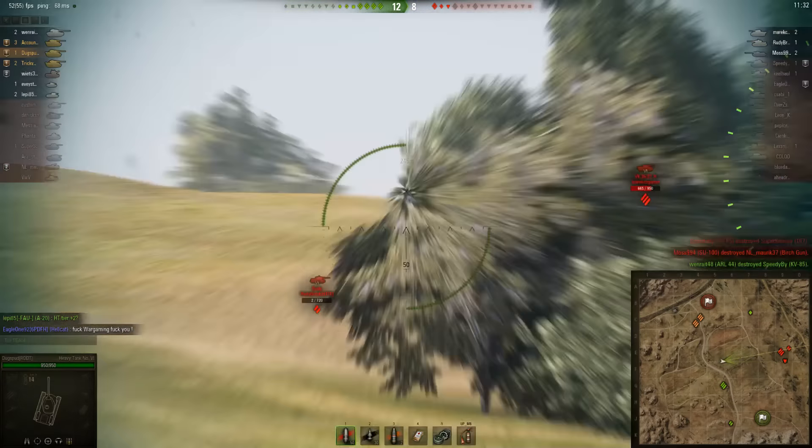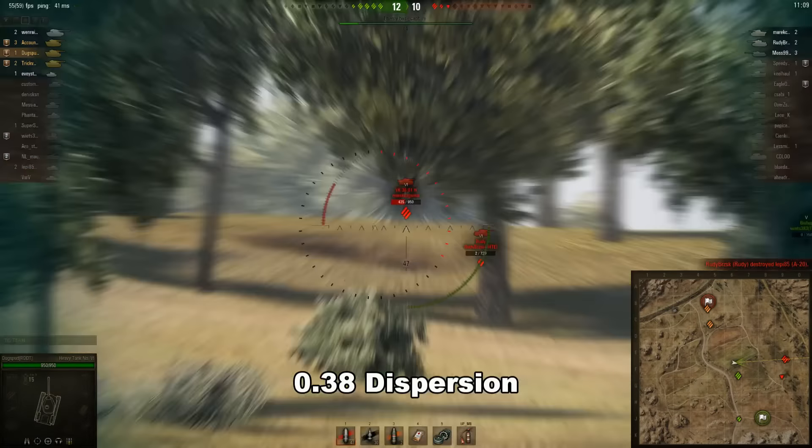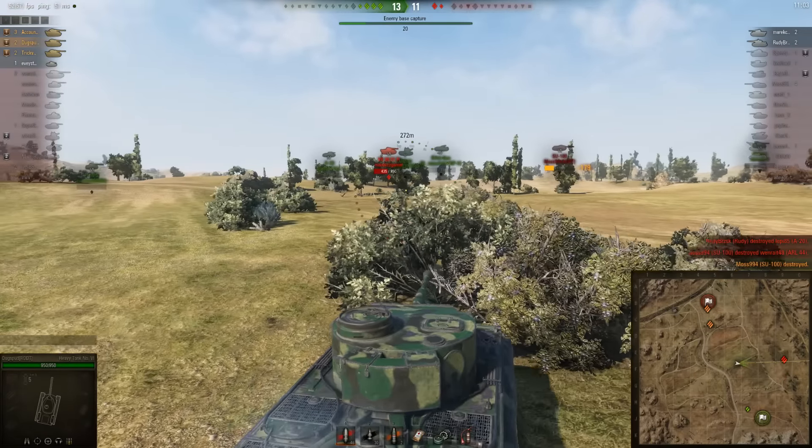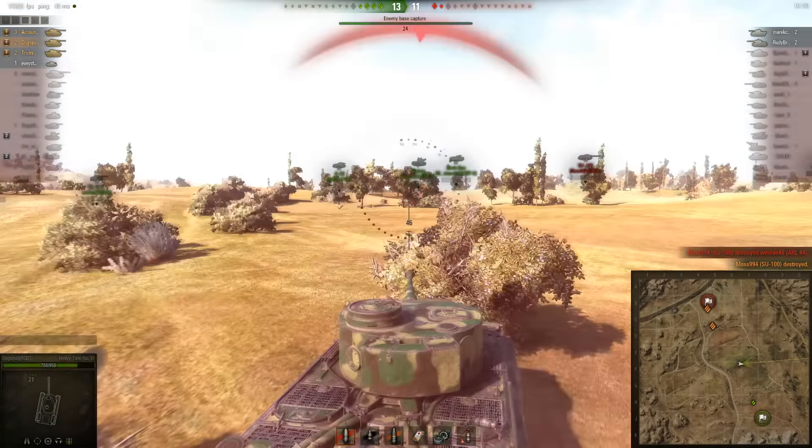Sometimes a 0.38 dispersion will send your shell flying straight and true to the centre of the reticule, but when you need it most, the shell will rocket off into the sky or dive into the ground. This isn't a deal breaker in any event — it just means you'll either have to be more cautious in your aim, or try positioning your number 6 a little better in case the enemy tries retaliating during your reload after a miss. Same as any other tank.